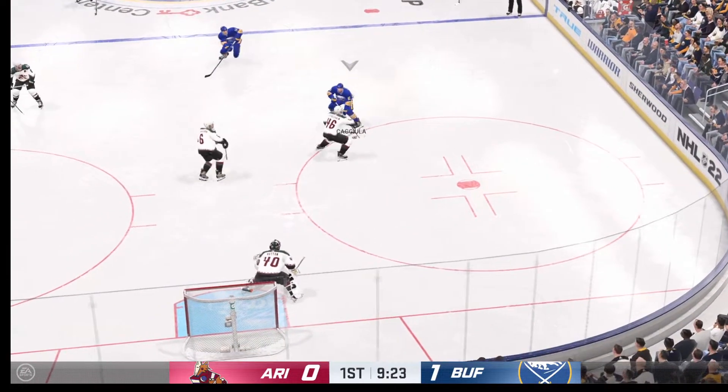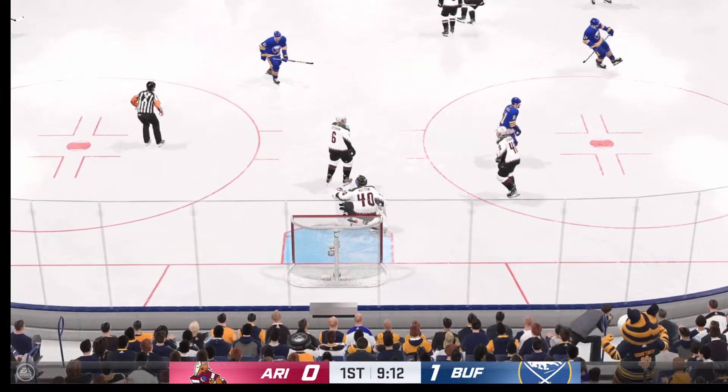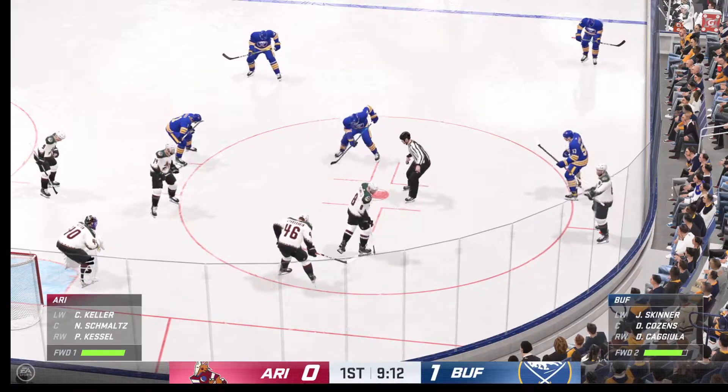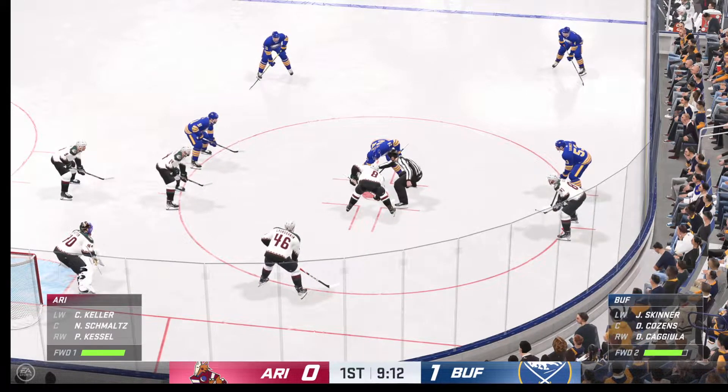They go on the attack from the left side — a chance! Denied by the puck stopper. Hutton's gonna opt for the whistle and give everybody a chance to breathe. Sometimes you get running around as the shift gets long — this helps. More than half the period has gone by. Buffalo's ahead 1-0.